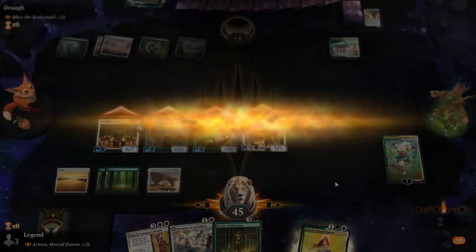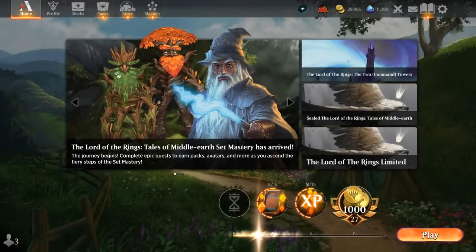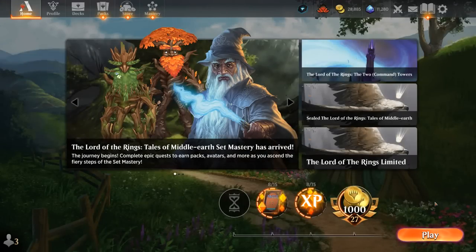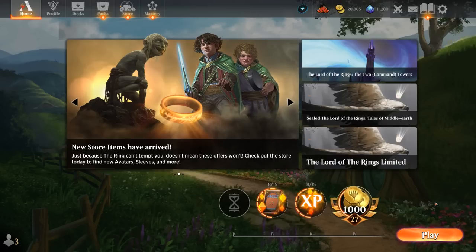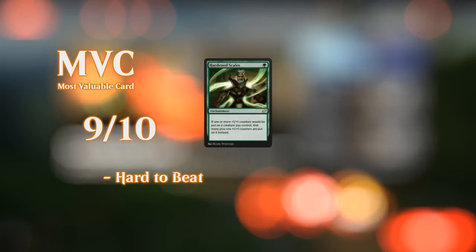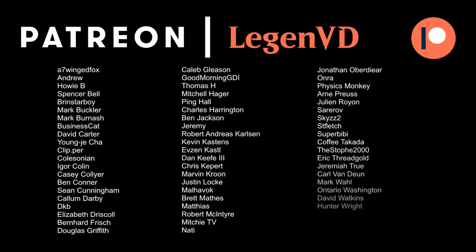We got to see our green-white Arwen deck in action and we're quite pleased with how it turned out. It's a plus one counter synergy deck at its core, but it also has interesting lines of play with Arwen making the team indestructible, plus a few nice card draw engines for longer games. So we're not limited to being a plus one counter aggro deck — we've got other angles of attack, which keeps the commander deck more varied and the games more interesting. Thanks for watching, hope you enjoyed, and as always, have a nice day. Thank all my patrons, and you can become a patron yourself at patreon.com/legendvd.